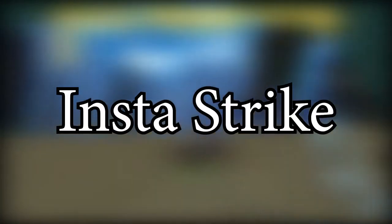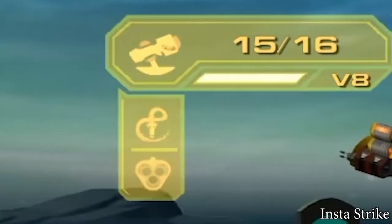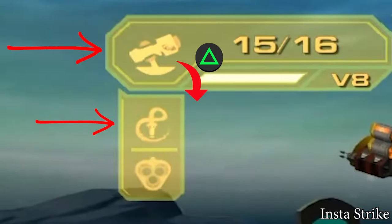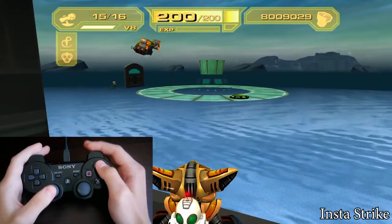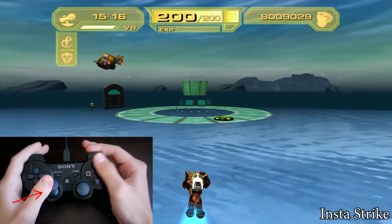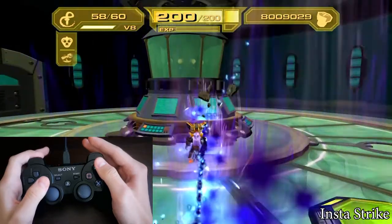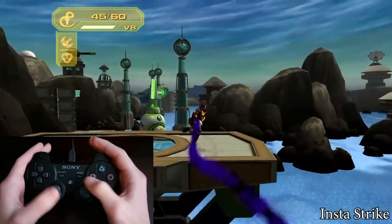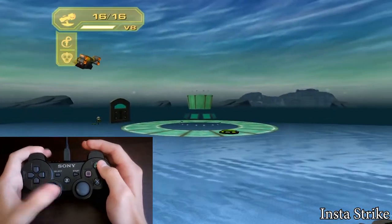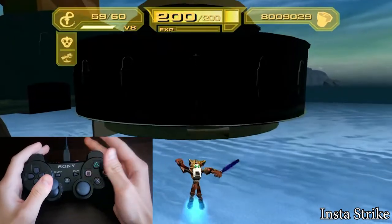The Insta Strike — this enables you to cross a small distance with a hyper strike. Prepare the same weapon setup as for the Insta Whip. Charge in the air. For this trick, you want to always hold your stick forward. Press triangle and circle at the same time. It's like the Insta Whip but easier, without the second circle input. If you can't reach a platform, you probably press the buttons too early. Wait a little bit on your charge and then Insta Strike.